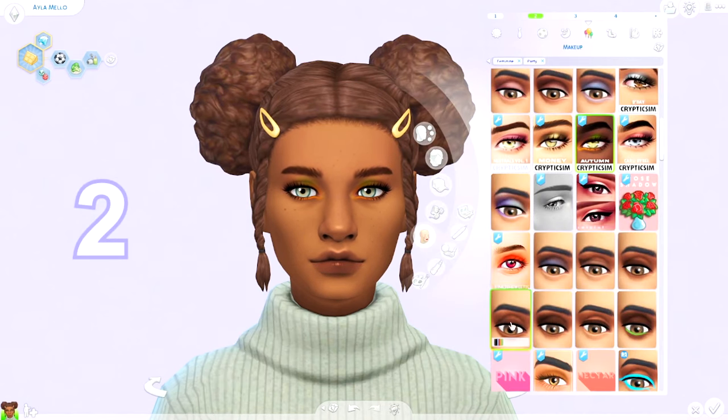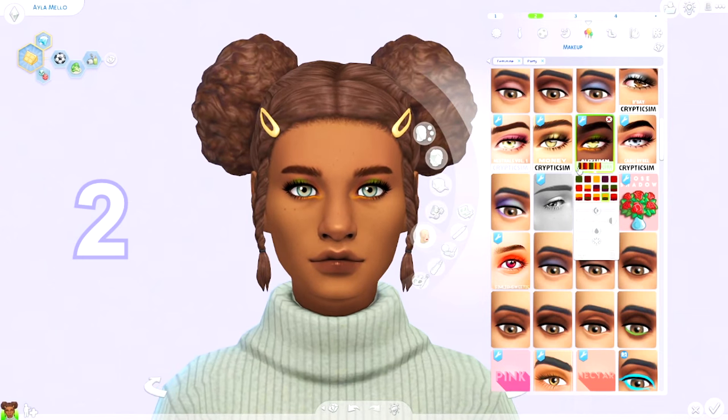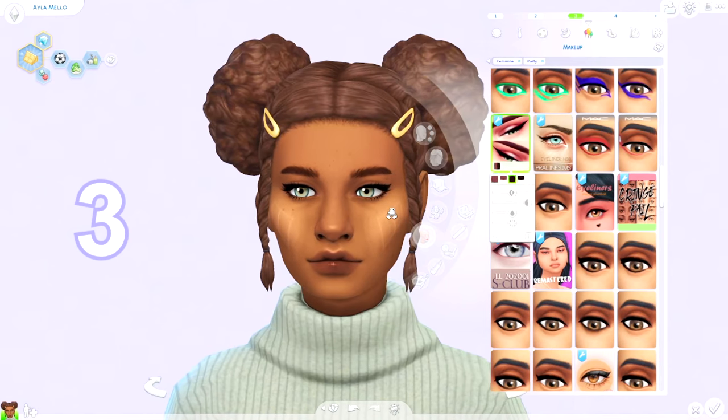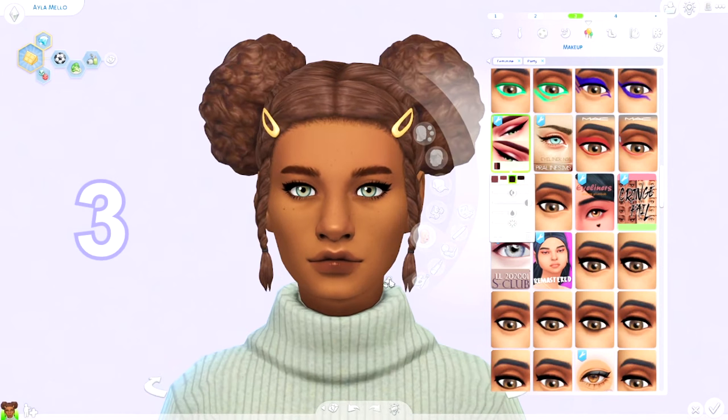Next up I've got some makeup. It's this really fun eyeshadow from Cryptic Sims — I just think it's really fun, I love this swatch. Honestly Cryptic Sims makes amazing makeup CC, so you can check their page and you cannot go wrong with anything you download there. I've also got this really nice eyeliner — it's very classic. You've got the brown one, the black one, and also a faded version of it.